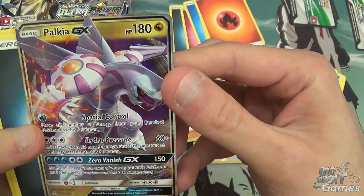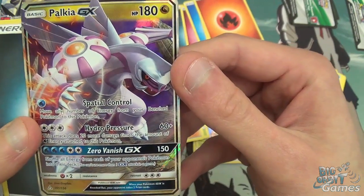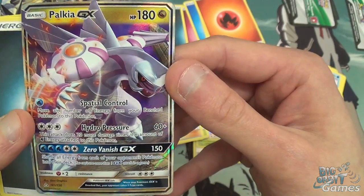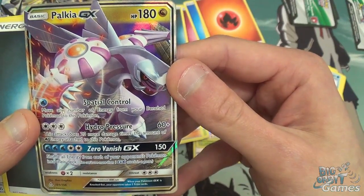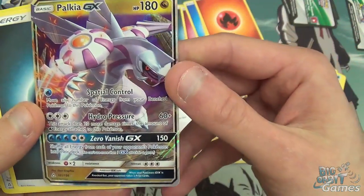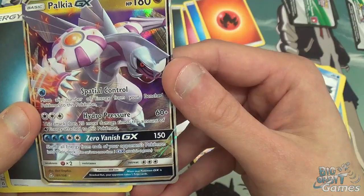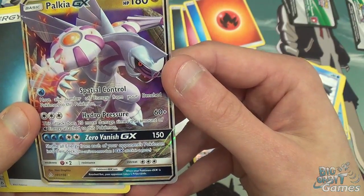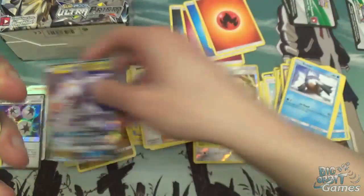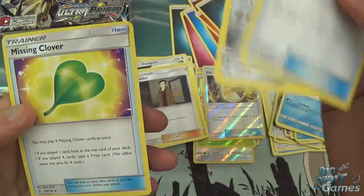Palkia GX. Nice. Dragon-type GX. Has one Water for Spatial Control — move any number of energy cards from your benched Pokemon to this Pokemon. And Hydro Pressure — this attack does 20 more damage times the amount of Water energy attached to this Pokemon. And the GX move, Zero Vanish, for three Water and two Colourless — deals 150 damage and shuffles all energy from each of your opponent's Pokemon into their deck. That is disgusting. I can see this being an extremely good card. Another Dark Energy, Fire Memory, Bronzong, and Missing Clover.